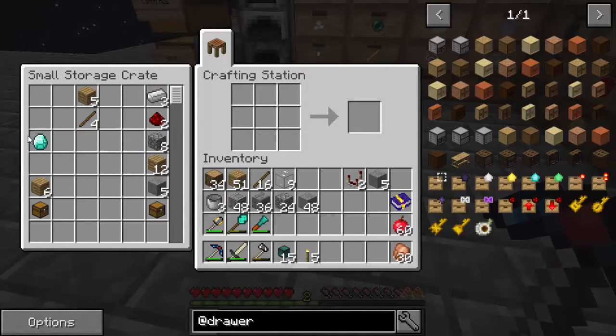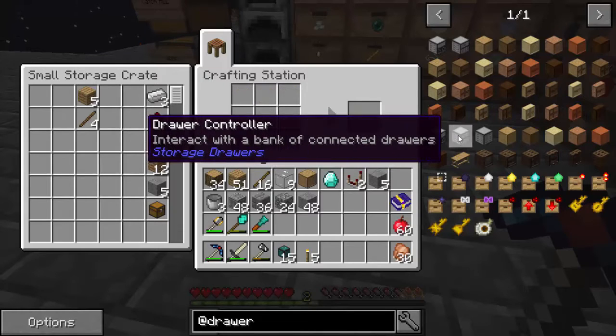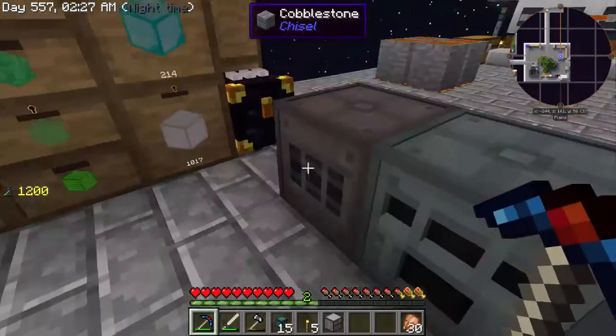Two comparators, a diamond, and we also need another drawer. I've gotten to know that recipe real well now. We've got our drawer, and now to build the controller - that's what it's called, a drawer controller. Using shift and question mark to look up the recipe, we now have our drawer controller.